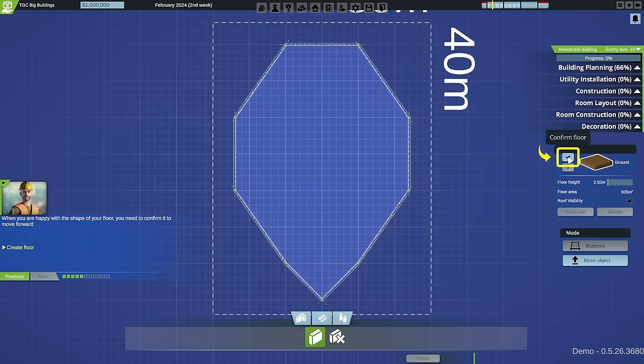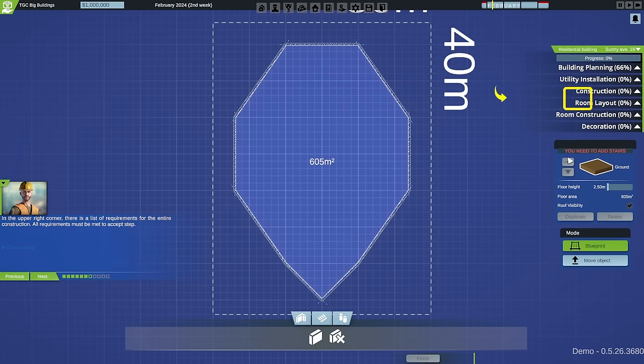When happy with the shape, we confirm the floor to move forward. In the upper right corner there's a list of requirements for the entire construction - all must be met. Building planning is at 66%. Other categories listed include utility installation, construction, room layout, room construction, and decoration - all at zero. We need to add at least two floors for this project, and to place the next floor we first need to plan the stairs.